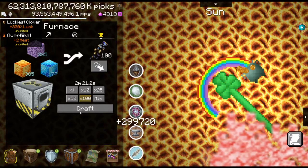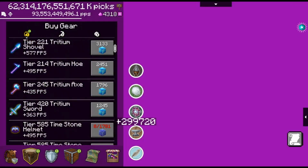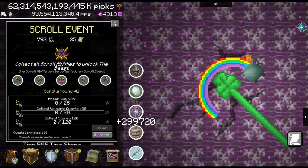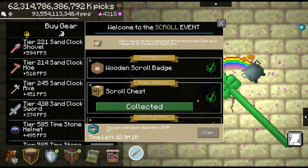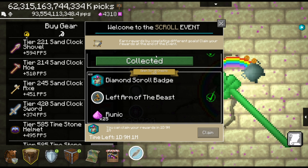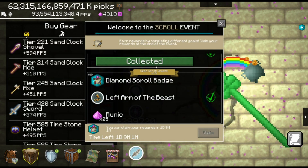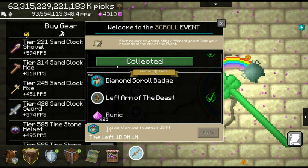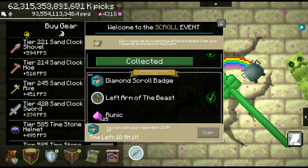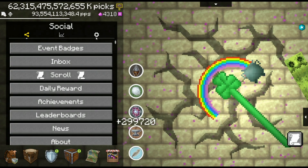Hello ladies and gentlemen and welcome to another video here on my channel. About a week ago a new patch came out, version 5.5.01, and it added a new event — the scroll event. You've probably heard of it. That's what you're seeing right now on the screen — that sweet new diamond badge. You don't want to miss anything, so watch the whole video and have fun. Let's roll the intro, get this video started and take a look at what the new update brings along.